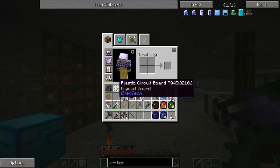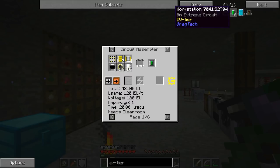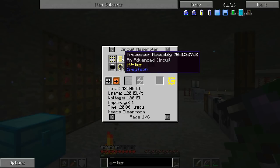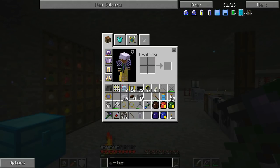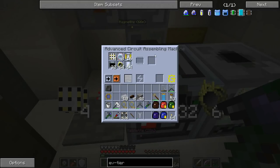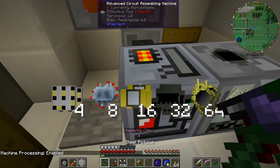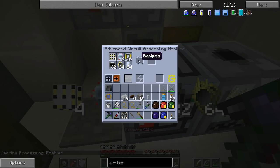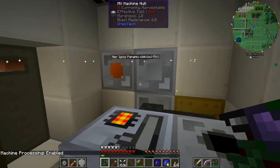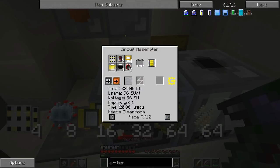I've got enough stuff to hopefully make four EV tier circuits. One unknown is these eight advanced circuits here — the recipe calls for the processor assembly but when you click on it they seem equivalent. Let's duck in here and try. No dice — this is not going to work until we can figure out how to get these. The yellow ones need a clean room, the integrated processor needs a clean room, and with molten tin... most of these things need the laser engraver also in a clean room.